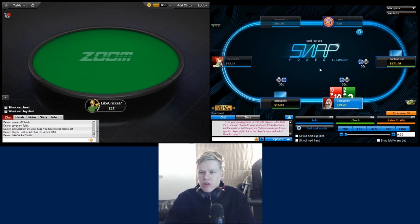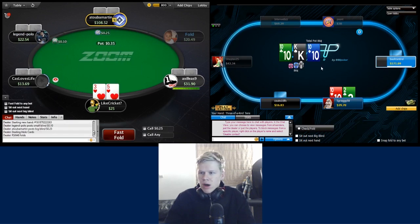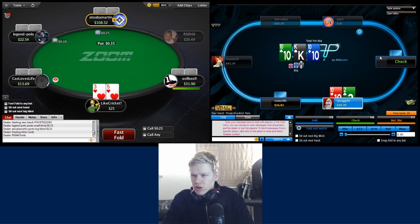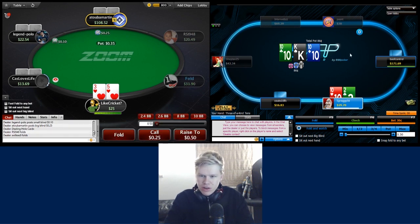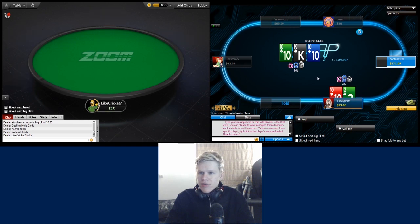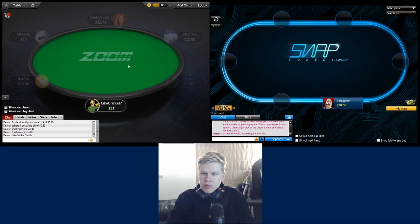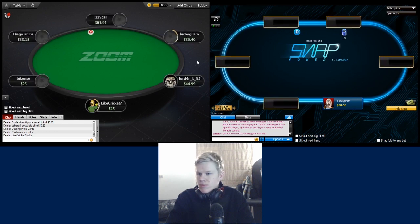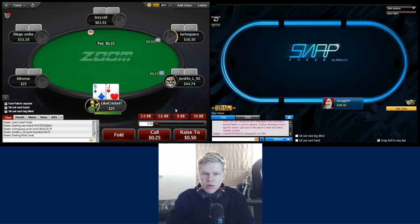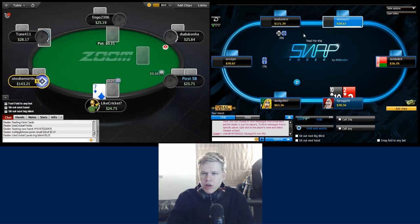We fold the king here. Over on 888, we're taking a flop and flopping very well. This guy seems to be having a good night - up to a $171 stack - looks like a recreational player to our left. We lead with our trip tens and unfortunately pick it up on the flop.